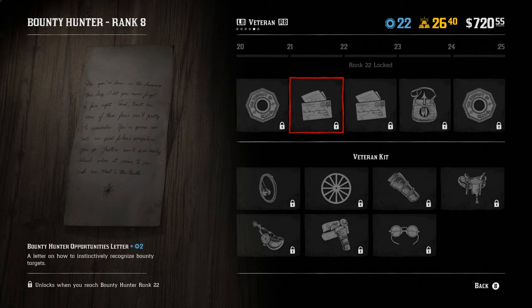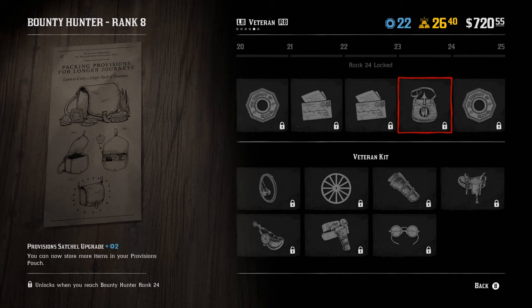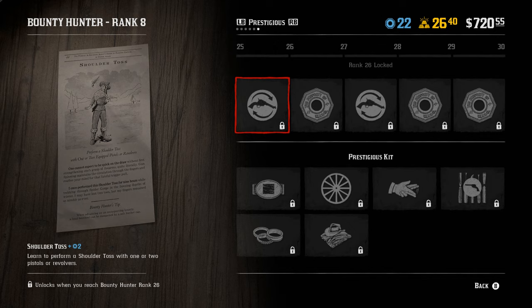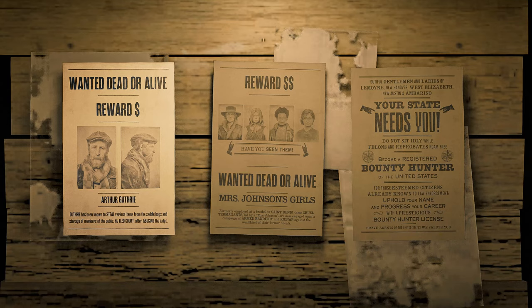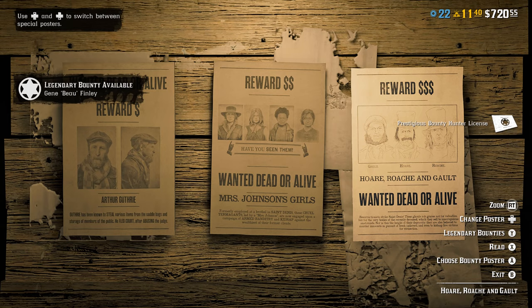Let's go back and look at the skills. Bounty Hunter Opportunities Letter — New Instinctively Recognized Bounty Targets: learn how to instinctively recognize bounty hunter targets. Player Bounty Prospects: a letter on how to pursue lesser known bounty targets. Provisions Satchel Upgrades — so now you can carry more stuff, which is getting crazy with the amount of stuff you can carry. Shoulder Toss: learn to perform a shoulder toss with one or two pistols or revolvers. And a figure eight toss as well. Now you have to pay 15 Gold Bars to purchase the Prestigious Bounty Hunter License.